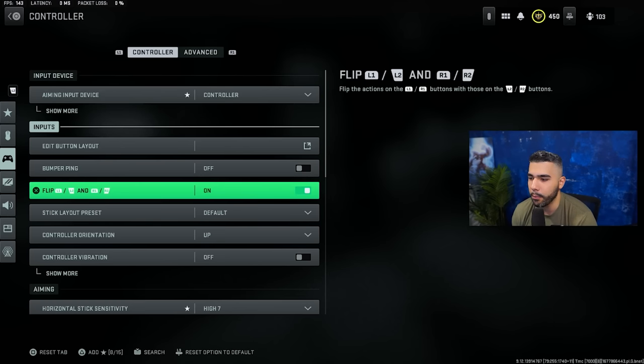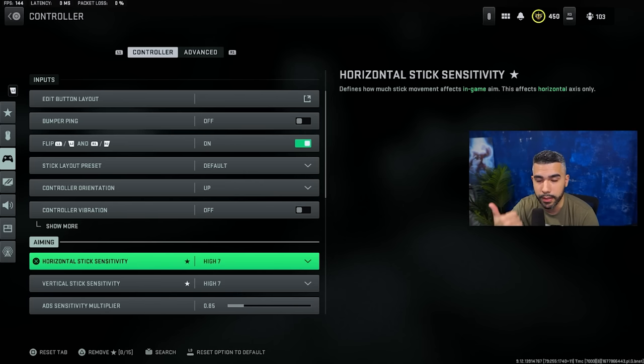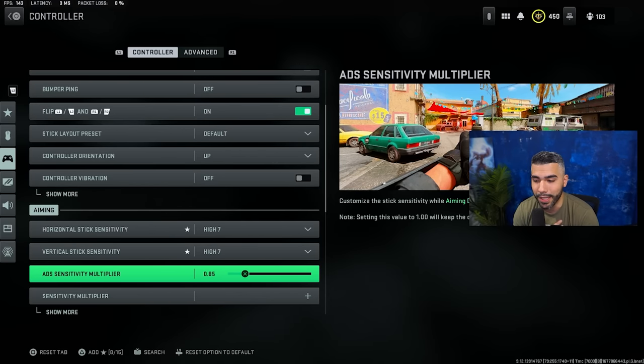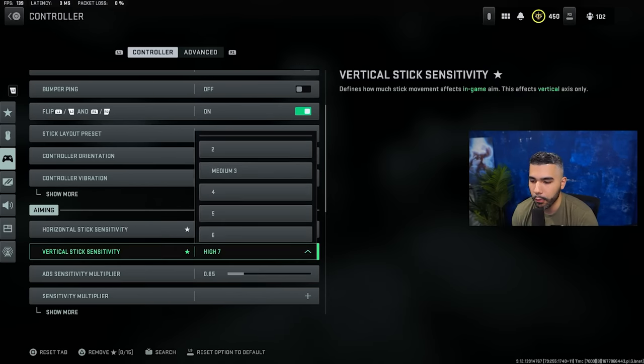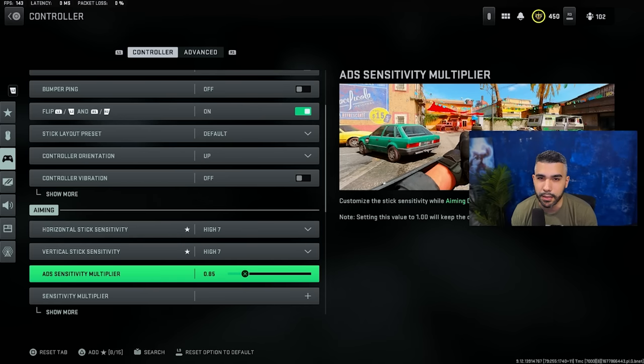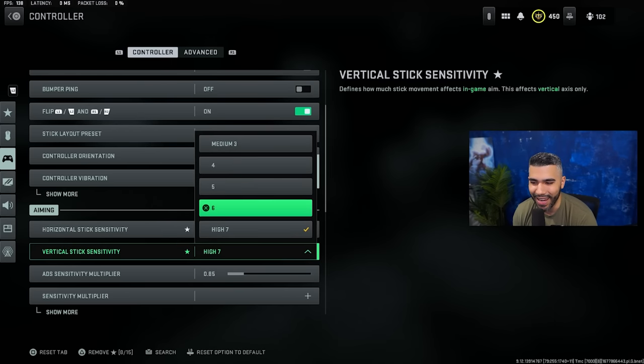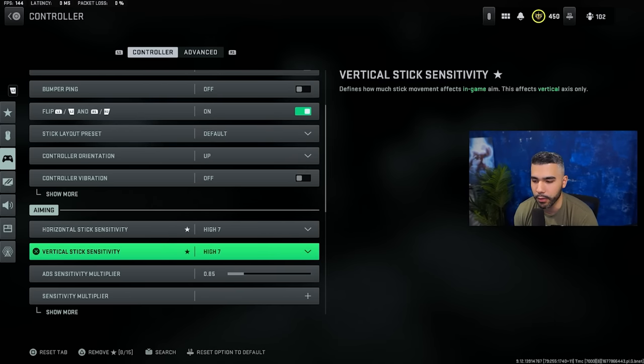For controller, I play on flip layout. The big thing is sensitivity — I recommend a lower sensitivity, especially in multiplayer and especially in ranked. Lower sensitivity makes your shot more consistent and your centering better, which is extremely important for aiming. I play on 7, 7, 0.85. If I was still competing in pro league, I'd probably be on 6, 6, 1 — that's the most common sensitivity in pro league. You're fast but not too fast; your centering and your shot are good. My ADS sense is close to six so my shot is very precise. I'd recommend between six to eight — don't go higher than eight.